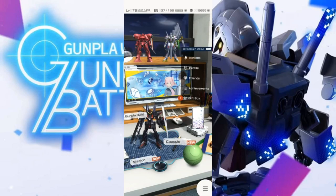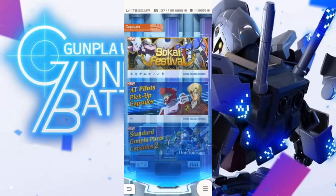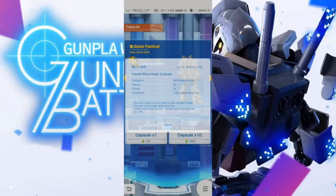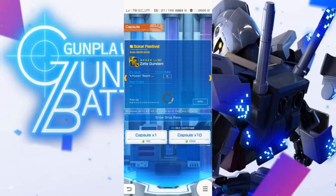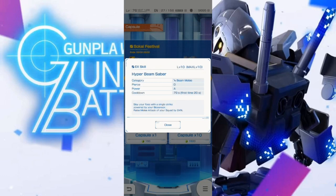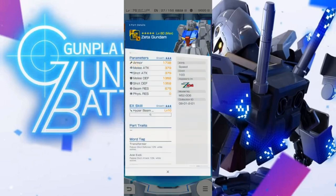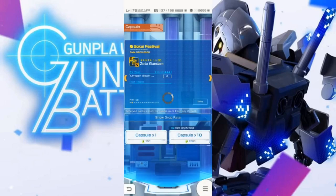Onto the important stuff — the gacha. Starting with Zeta, I guess. Melee, shot, defense down — typical Vulcan. Hyper Beam Saber — that's on the chest. Pierce D, Power A, but it has a melee boost for the entire squad. That's not bad.